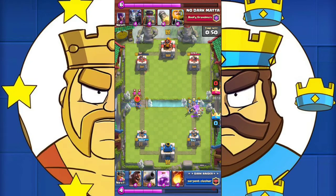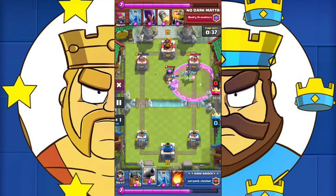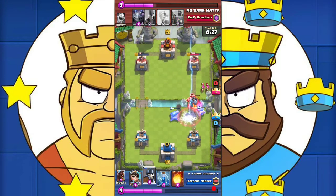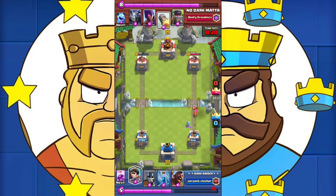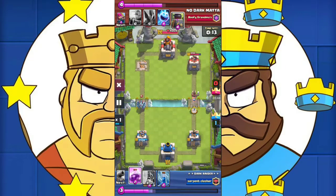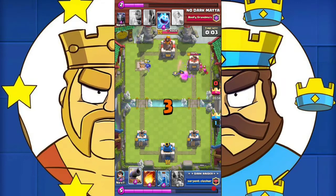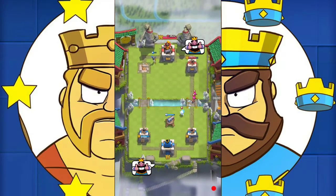I drop the princess to get two shots off but the archer kills the princess before she gets another shot. I send the hog with the rage and take the furnace out of his cycle, then drop the elite barbarians to take care of the royal giant. I fireball the troops around the royal giant and take it out, then drop the princess to get the final shot and take the tower. With just 71 hit points left on our tower, all he needs is a zap — but his zap is a very low level, which leaves us at a three hit point lead. We win the game with just three hit points left on our tower — that's gg.